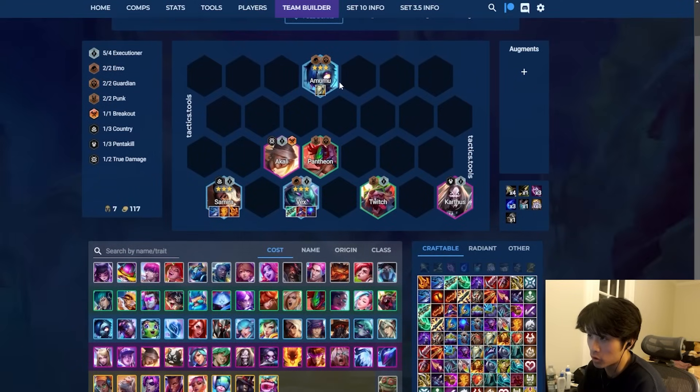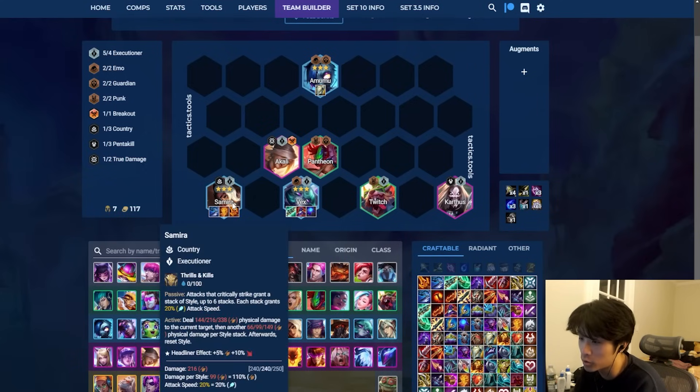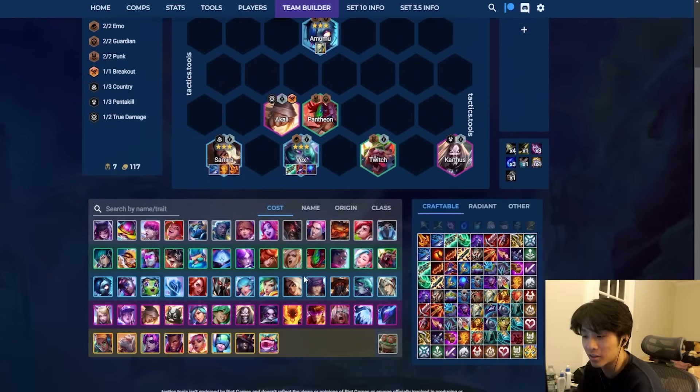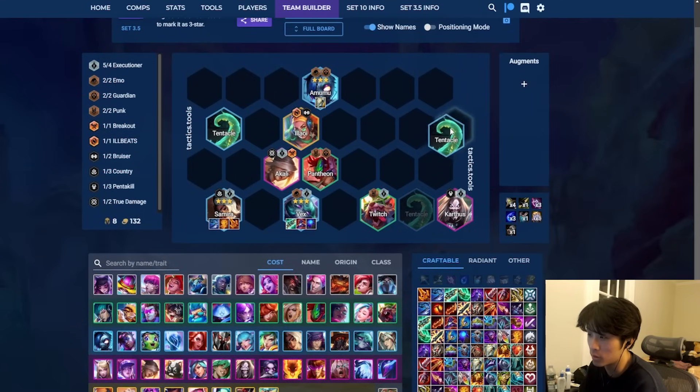Samira and Vex — ideally you want to 3-star all three of these. When you have 6 Executioner, you don't really need Infinity Edge since you already have enough crit; you'd rather go other items. The downside of 6 Executioner for Samira compared to Country is that Country gives built-in healing where Executioner does not. So you want to build some healing on your carries, otherwise they'll die to splash damage hitting your backline. Ideally at level 7 you take either Vex Chosen or Samira Chosen — just want Executioner Chosen if you can. At level 8 you can add a random Allawi with no synergy.